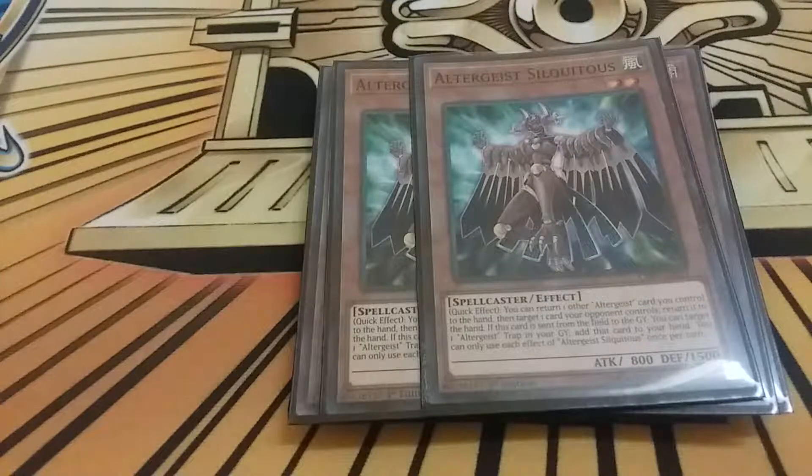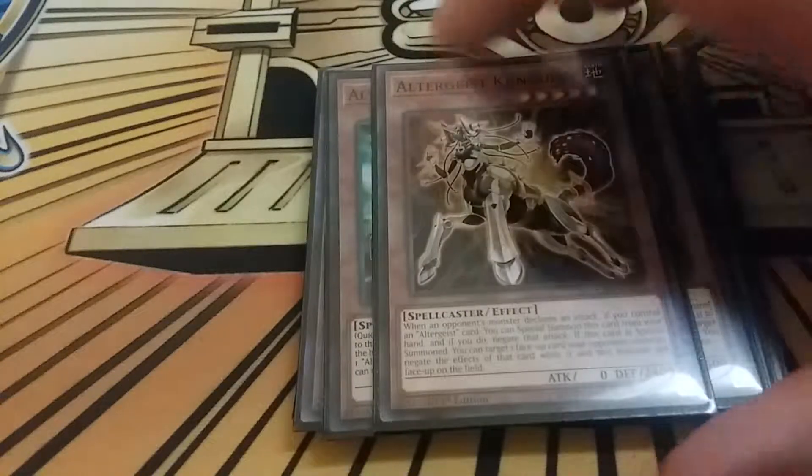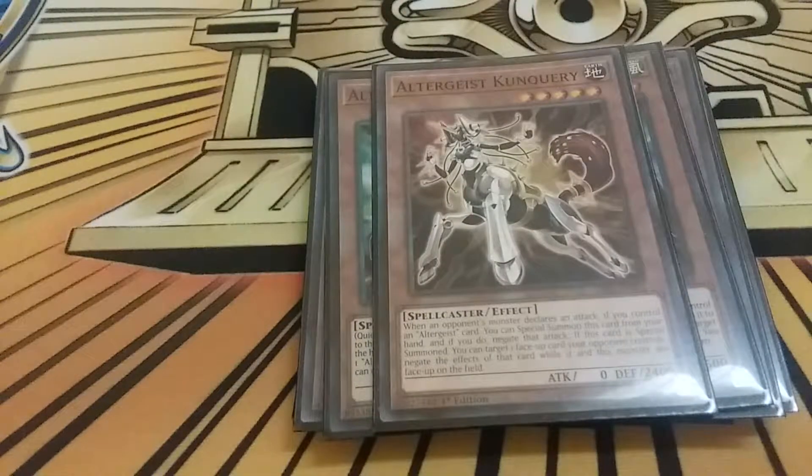With Siliquetus on board you can either bounce Multi Faker or Kunquery back to your hand whatever you need - it's just really good. I play two Siliquetus: target an Altergeist card and then target one card your opponent controls and bounce it back to the hand. Really good disruption.